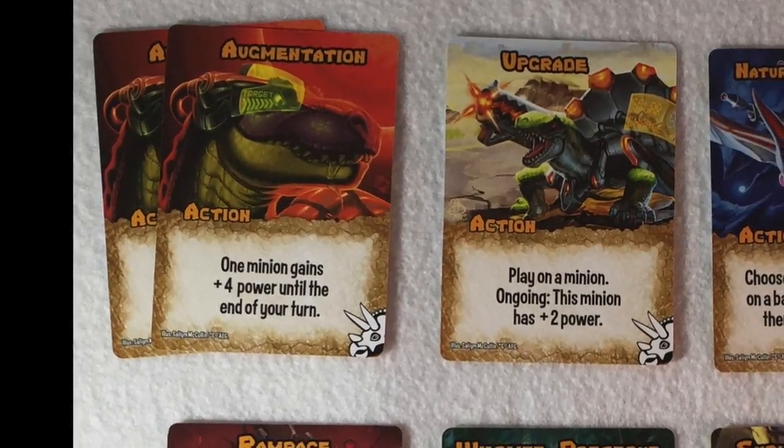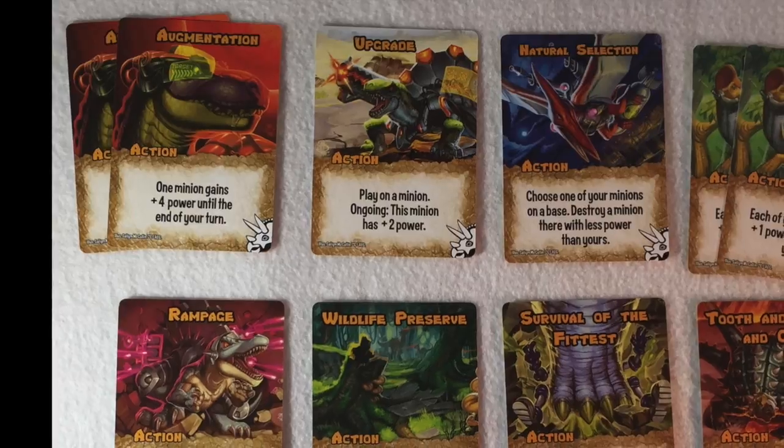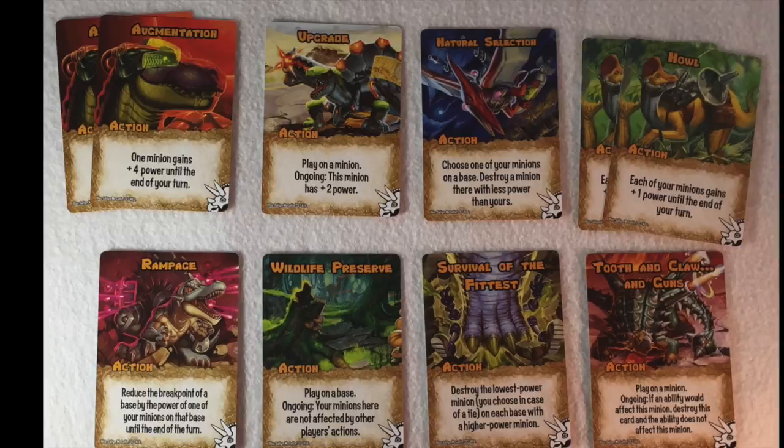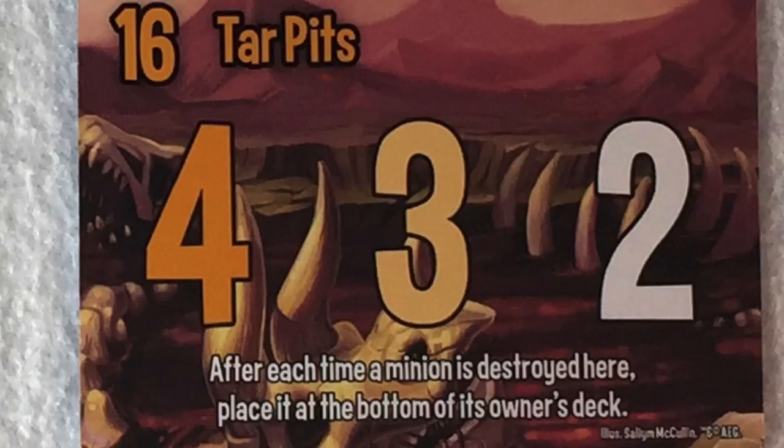All in all, the dinos are a really well balanced faction — very powerful and pretty straightforward, but with a lot of offensive and defensive potency. The second dinosaur base is Tar Pits, with a break point of 16 and a victory point structure of four, three, two. Its special ability — after each time a minion is destroyed there, place it at the bottom of its owner's deck — doesn't come into play a lot. It delays access to that card, but also gives them access to it rather than the graveyard, though in this game the discard is shuffled back in when you run out, so it's useful but limited.